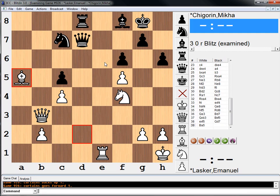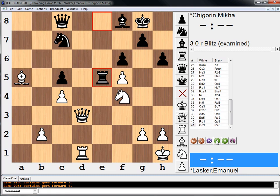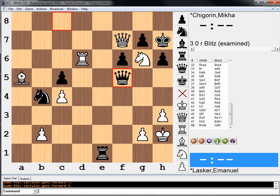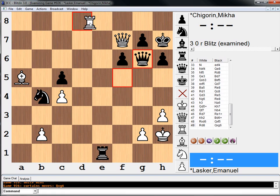Queen d3 — I mean, white is up a pawn, so clearly we're better. And white won without too much difficulty. Rook d8, and he resigned, because black has no checks and rook h8 is coming. And if queen takes knight, rook h8 wins the queen.